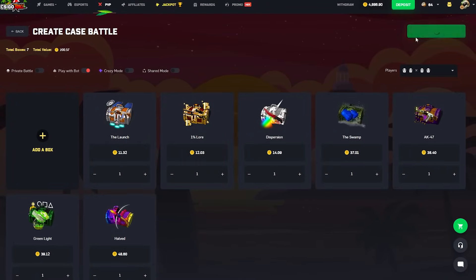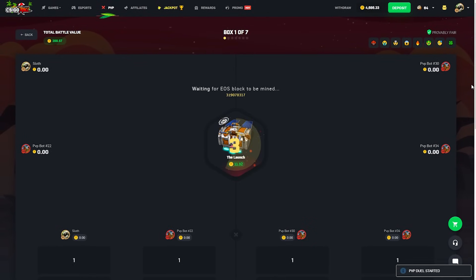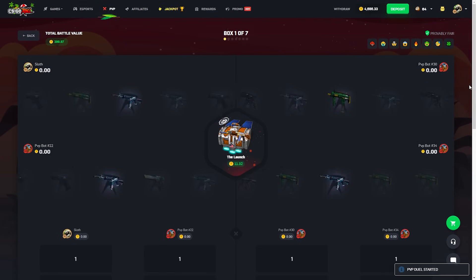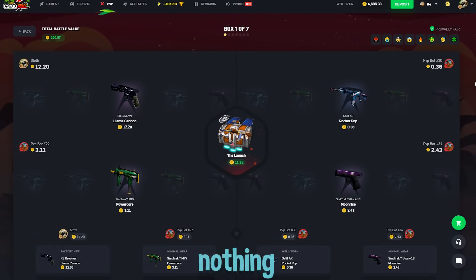All right, so the plan here is to start off with some chill battles and then work our way up to maybe a couple thousand dollar battles. We're doing another like $200 battle — hopefully we can pull something. We're going to 2v2 this time to see if that increases the odds for us a little bit.